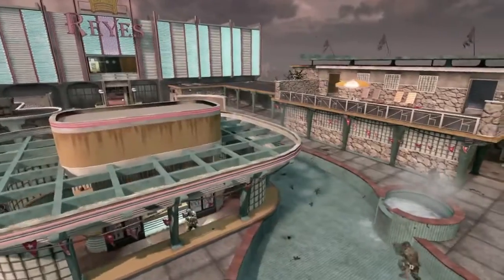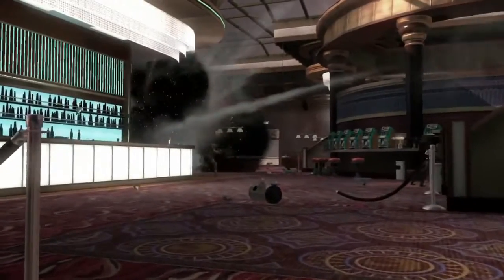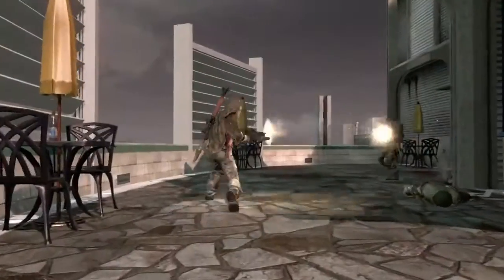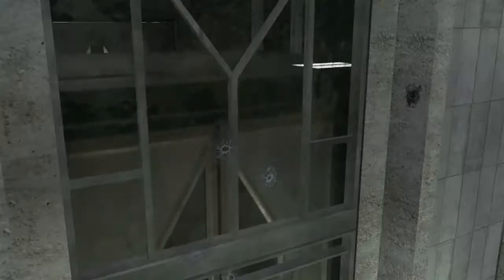Hotel was inspired by the vistas in Havana. We always thought it would be really cool to turn it into a rooftop swanky Cuban hotel. There's a lot of flank paths and interesting places to hide and get a drop on somebody. If you can control the elevators, you can control the upper floors, and those come with the sniper points, which gives you a great view of the pool area.